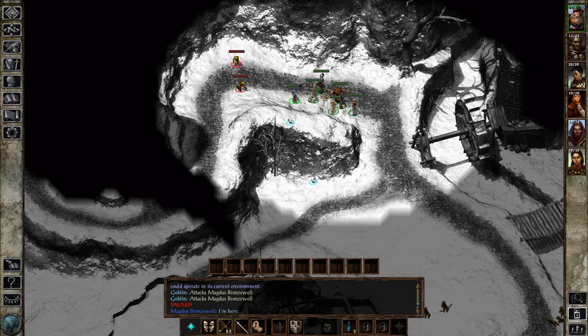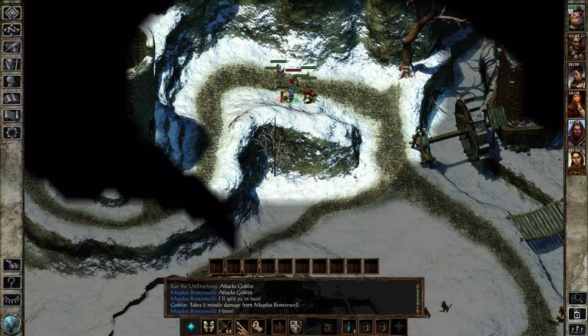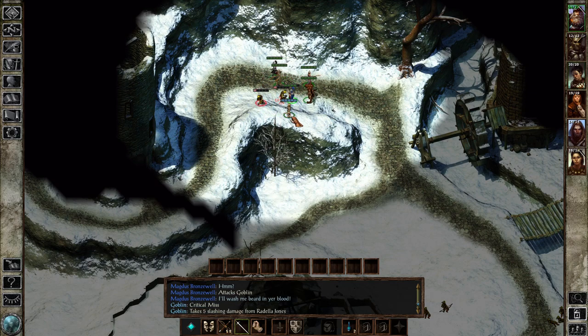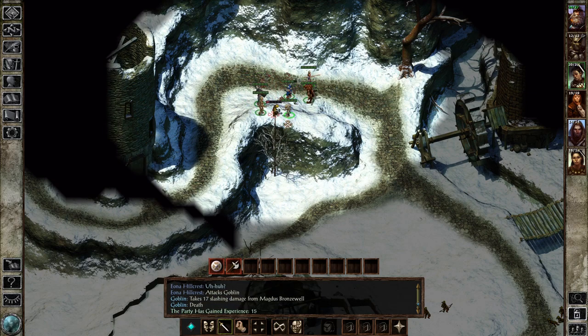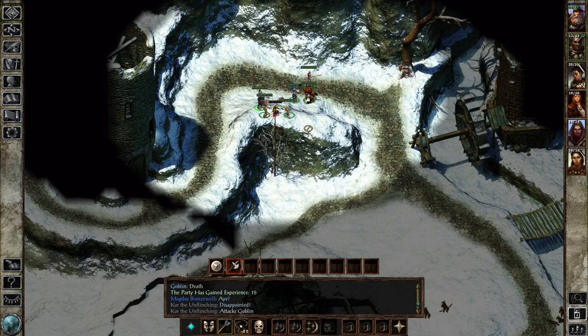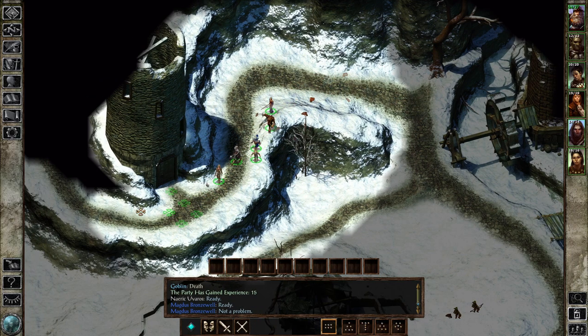Hello goblins, how are you doing? We kind of need you to attack things, otherwise we're not going to get very far. This game doesn't have as much ambient music as, say, Baldur's Gate does, but the music it does have is very dramatic. One goblin is nimbly dodging everyone's attacks — never mind, goblin's very dead now. There's also this area I want to map around before I go in — this tower, one of the two buildings. The other one is the mill.